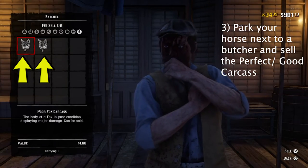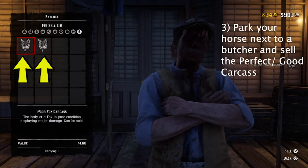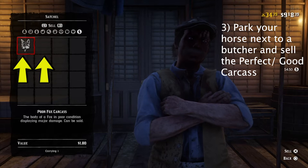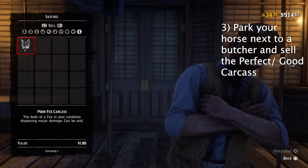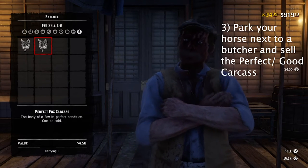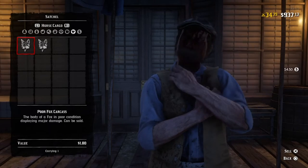Once you get to the butcher and go into it, you can see — indicated by the two yellow arrows — there's going to be a poor fox carcass as well as the perfect fox carcass that was on the back of my horse. If you simply continue to sell the perfect carcass, it will duplicate right back into your inventory. That's really all there is to the glitch.